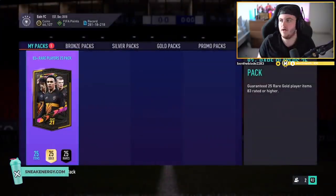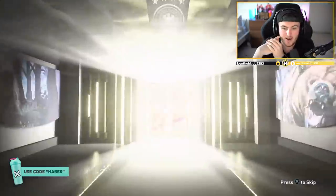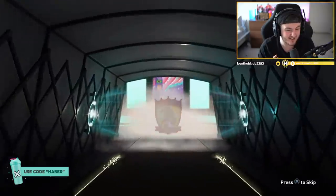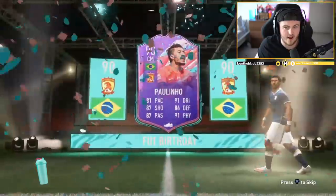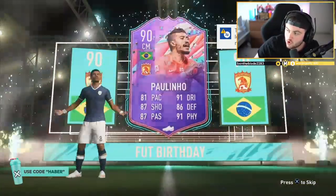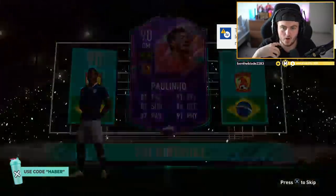Here's the big boy pack — we want to see a Fut Birthday in this. A couple of Fut Birthdays would be nice. Ronaldo, Neymar, Mbappe, Messi — Fut Birthday, let's go! Brazil, centre mid — Paulinho, 90 rated — that's good as well, because if on the off chance there's another Fut Birthday in there, it could be any of the big boys. The only ones that can't be there is like Sterling, Modric, maybe Alwa — but there's a lot of really good cards below that rating.